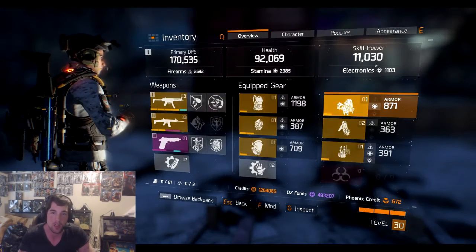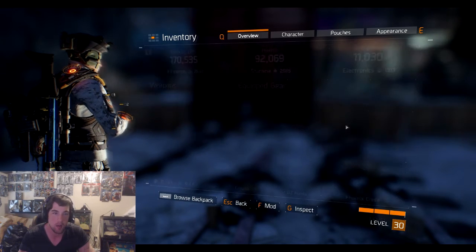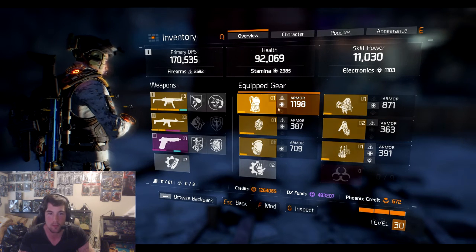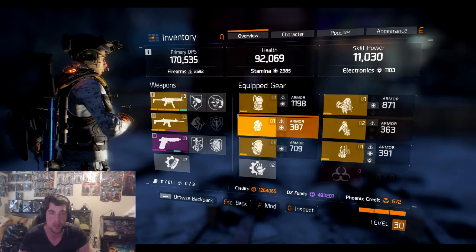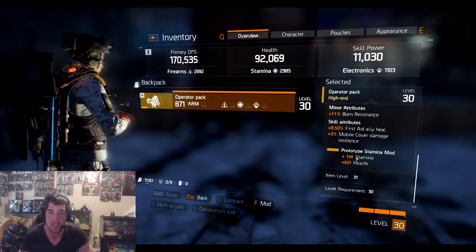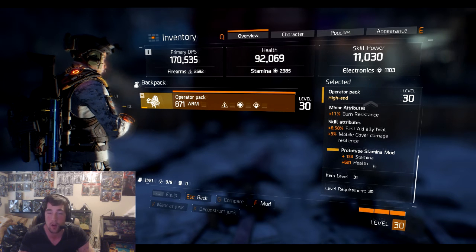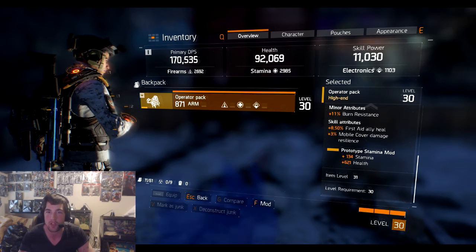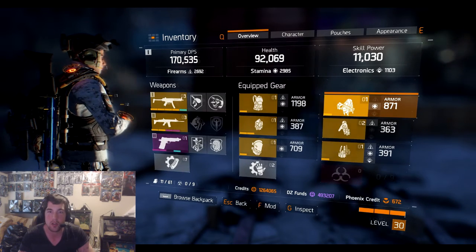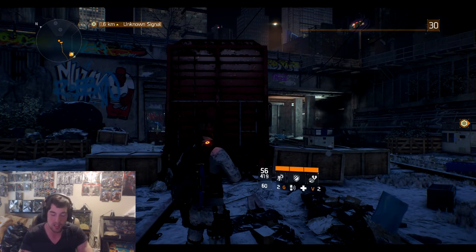This build is more of a stamina and firearms build. If you want to go electronics, it would be completely different — everything I have in firearms you would switch to electronics: mask, gloves, everything. You'd want to shoot for skill power. They do make prototype stamina mods that have stamina and skill power if you want to go that route. With a skill power build you won't need as much health since you'll be more of a support player staying in the back.